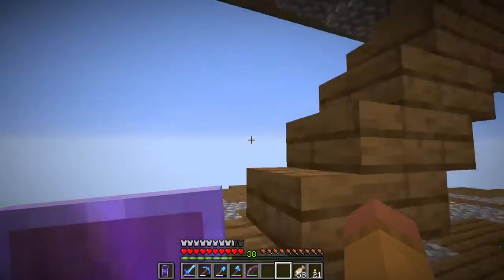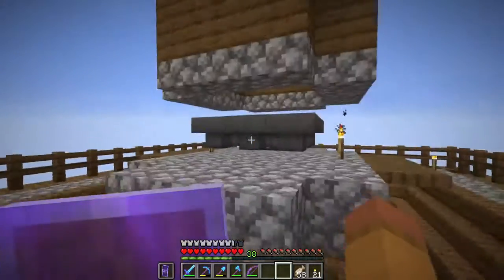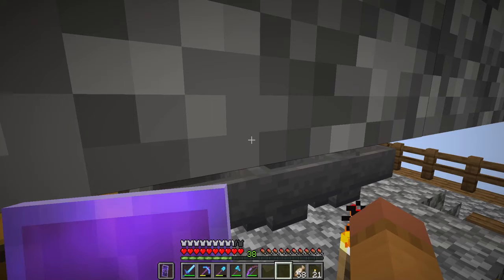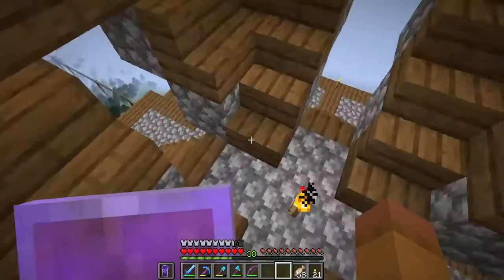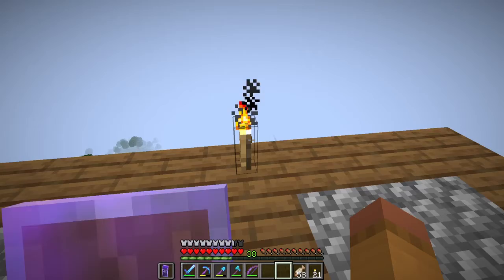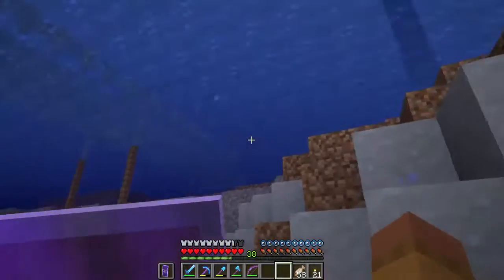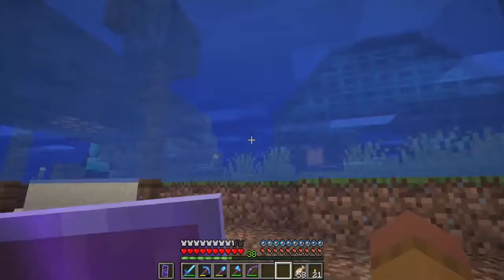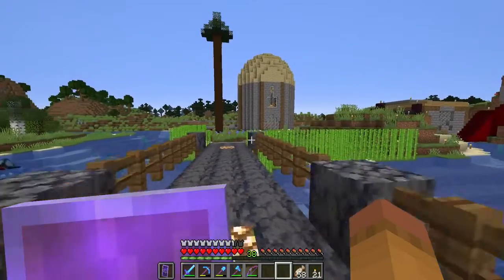Now we're up here. This upside-down pyramid shape is just decorative — I made it because why not. This is the killing area, a three-by-three chamber. I used an online tutorial to make it. The chest is almost full. The drop chute is just long enough that I can one-shot mobs and collect XP. I'll just dive into the river to get back down — no biggie.